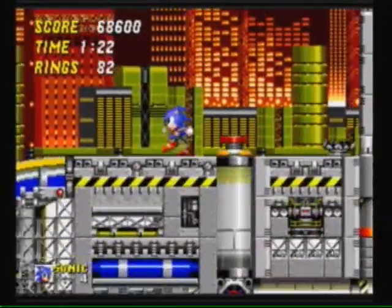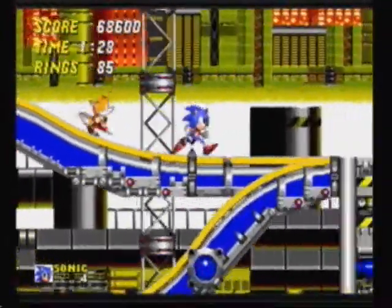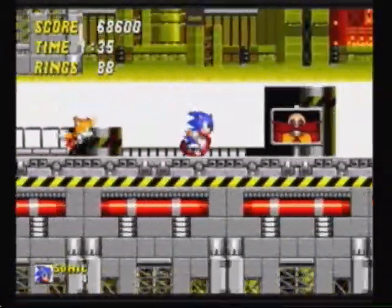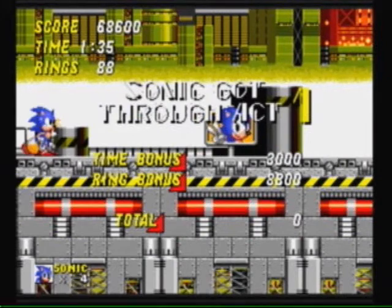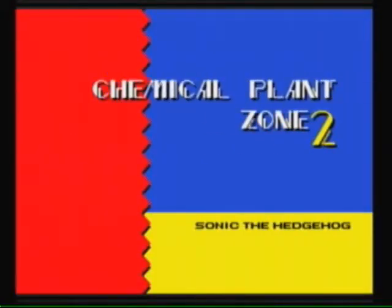I wonder if you can actually fall down there if Tails is coming up as you're going down - that'd be an interesting glitch. Right here to the end of act one. Yeah, if you get over 10,000 you also get an extra continue, which is better than an extra life. In Sonic 4, if you get that, you get an extra life, then you get like millions of extra lives.